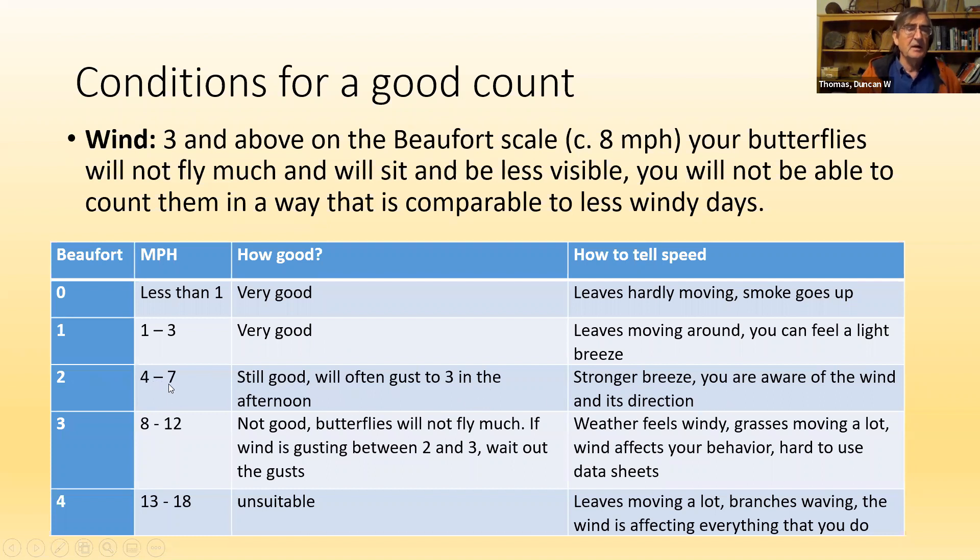Around here, when it's Beaufort two or two and a half, it'll often gust to three — and three is no good. By the time it gets up to eight, nine, or ten miles an hour, butterflies don't like to fly. Some will, but they'll probably go down into the grass or cling to the lupins. You can't do a census because you won't get data comparable to normal distance sampling under good conditions. Once it starts gusting, wait and see if it drops; if it doesn't, abandon your survey and come back the next day to continue where you left off.